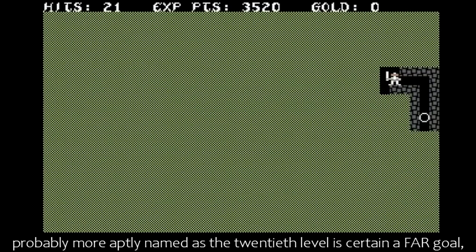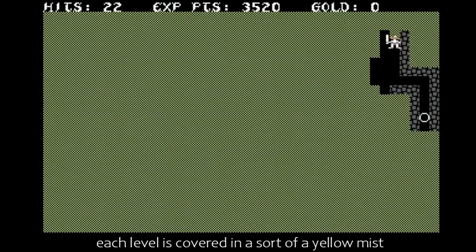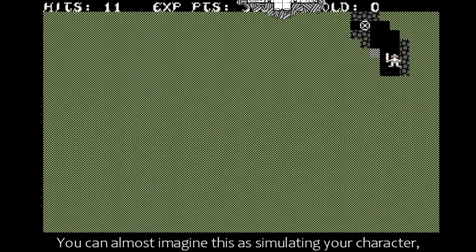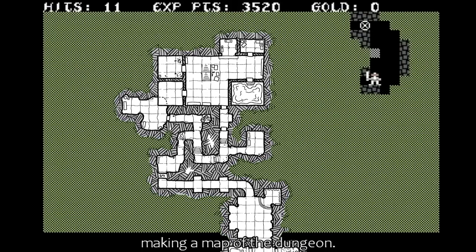In the Sword of Fargoal — probably more aptly named, as the twentieth level is certainly a far goal — each level is covered in a sort of yellow mist, which only disappears as you pass to reveal the layout of that level. You can almost imagine this as simulating your character making a map of the dungeon.